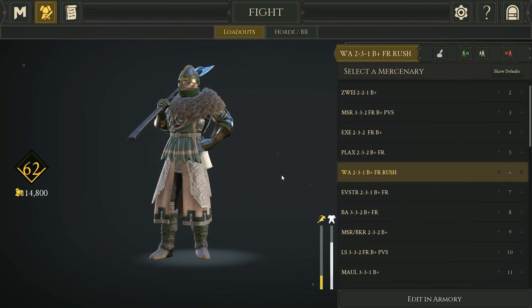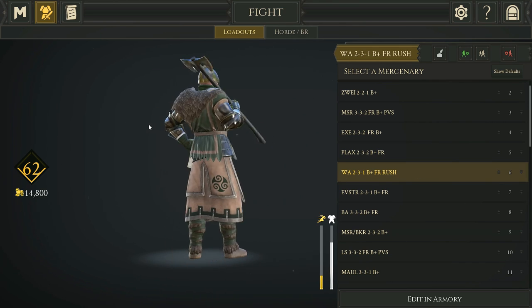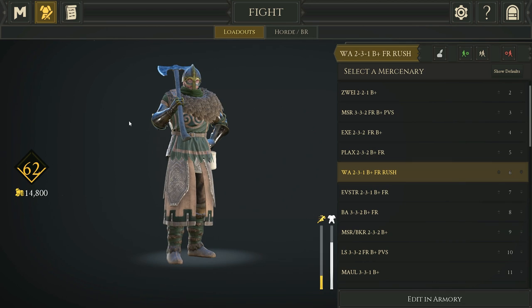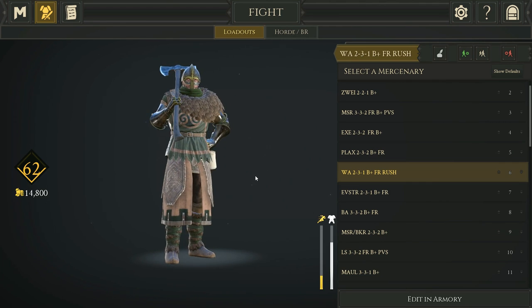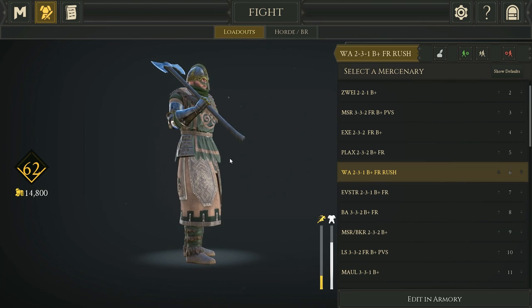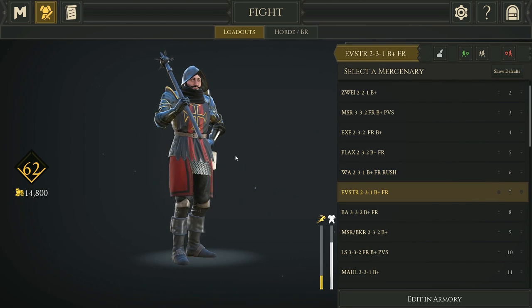We have the War Axe with Bandage, Friendly, and Rush — 2-3-1. I threw in Rush here because with such a short weapon, if you kill somebody and land a combo strike on another guy, Rush lets you close the gap and makes up for that shorter weapon length.